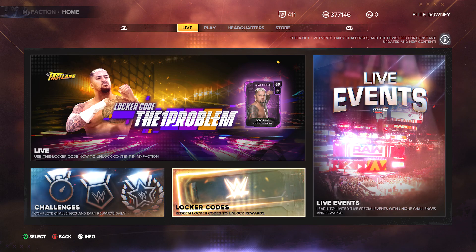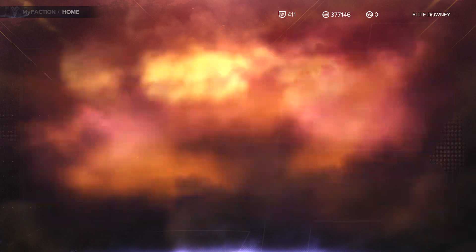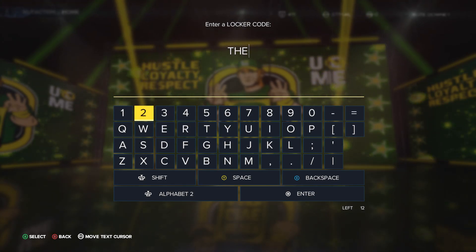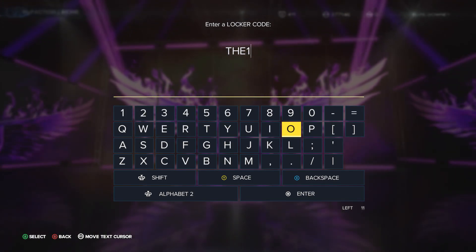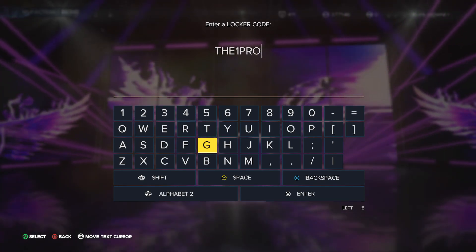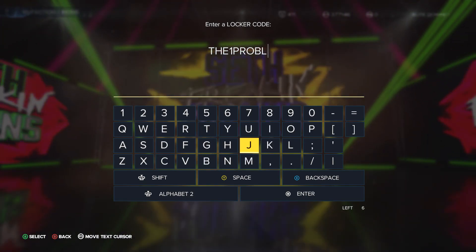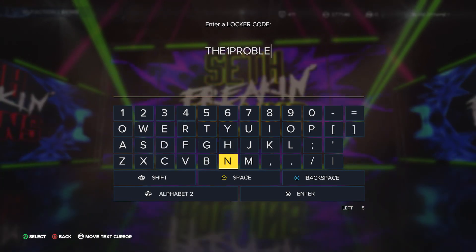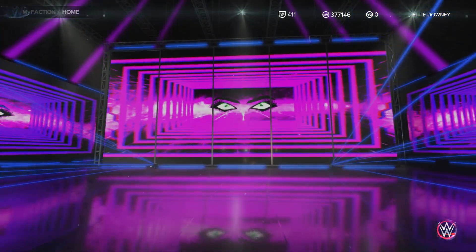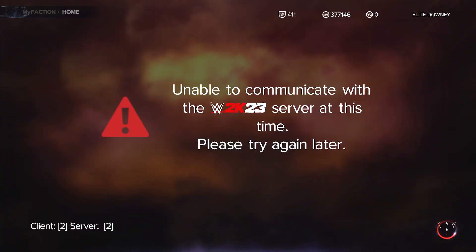Just like usual, go down to locker codes and then type in the code. One problem — let's see how well I can spell. Rob... oh, that's a G, not a B. All right, leave that up and then push Start, or just go down to Enter.